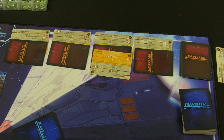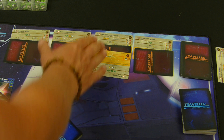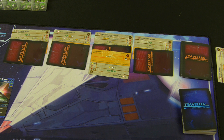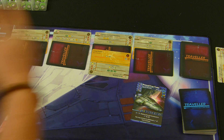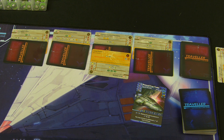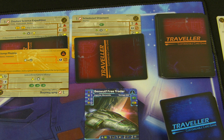Next we have to choose an activity. In a multiplayer game we've got three options: pass and do nothing, travel to one of these four destinations, or take an act of piracy and attack another player. That last option is not available in solo, so we can either pass or travel to one of these places. I'm going to travel to this scheduled shipment — nice and easy. Each of these locations has a cost in distance.